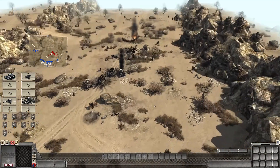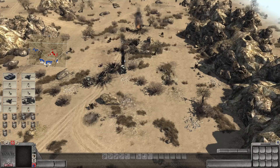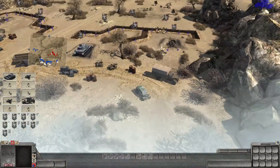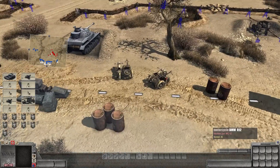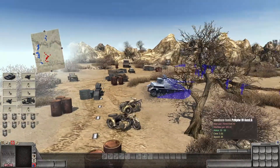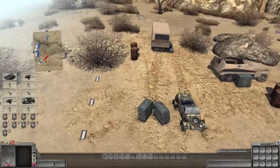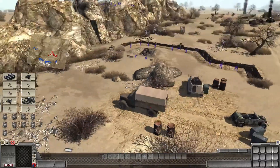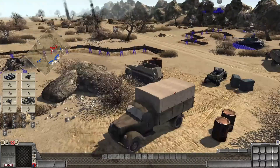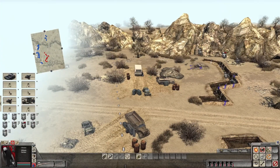There we go, we took one out. What's our objective? Pass defenses. Alright, I guess we're just supposed to sit here and defend the pass. So we have some vehicles — a couple of bikes, probably the most useless thing ever, we're not going to use those. We do have some trucks, we also have an SDK which could be helpful. We have an Opel Blitz. I'm not sure if I can arm any of these things. No, I can't.